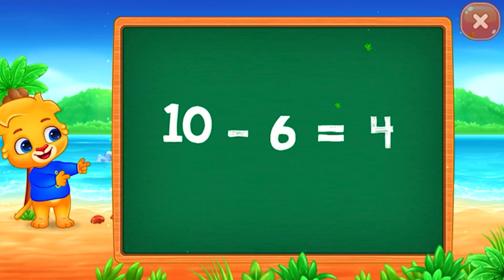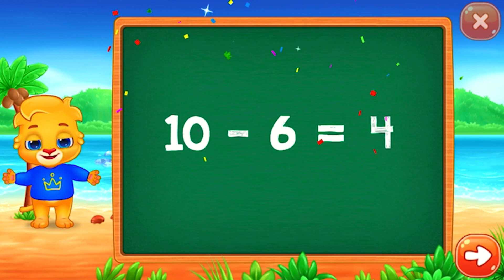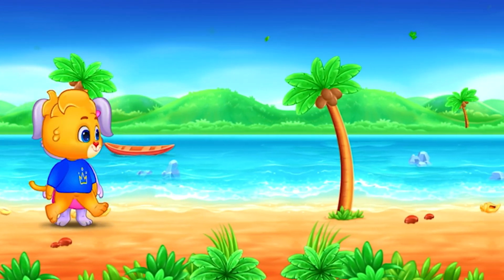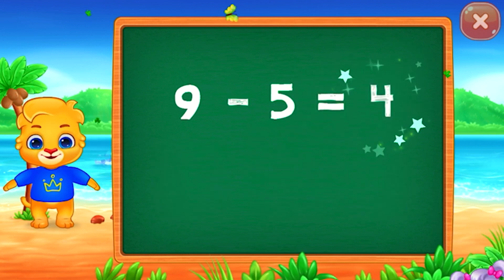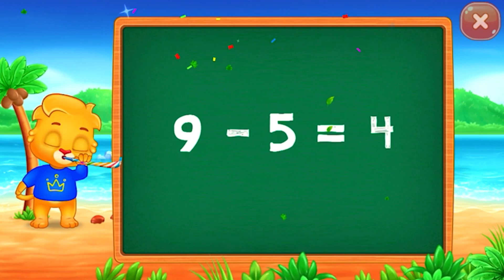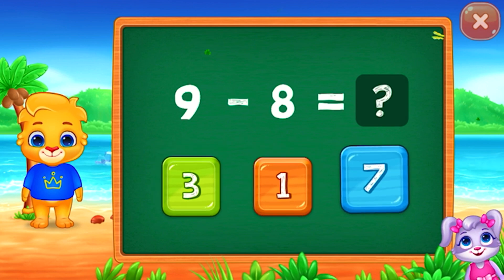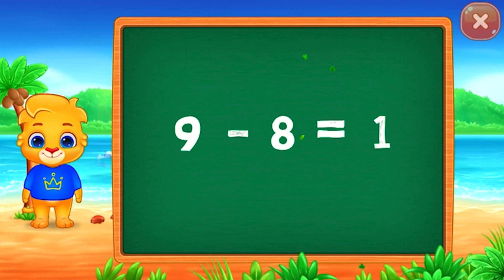4: ten minus six equals four. Good job! 4: nine minus five equals four. 1: nine minus eight equals one.